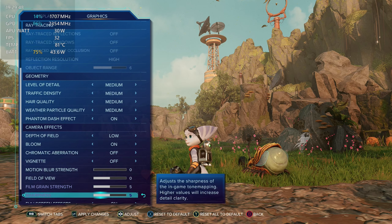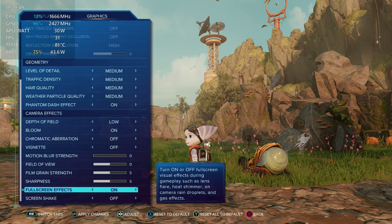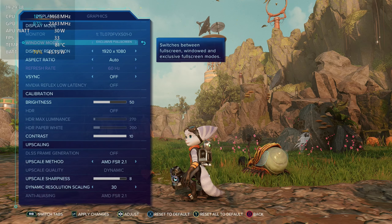Our best settings overall, giving 30 to 45 frames per second, is the medium preset with motion blur off, screen shake off, chromatic aberration off, and vignette off. Sharpness at 8, 1080p at 60Hz, with AMD FSR 2.1 enabled with dynamic resolution and a minimum FPS of 30.